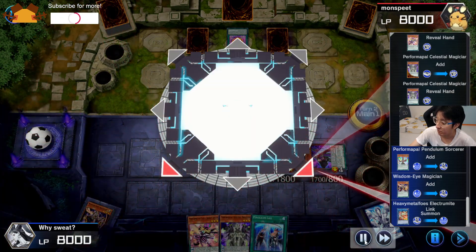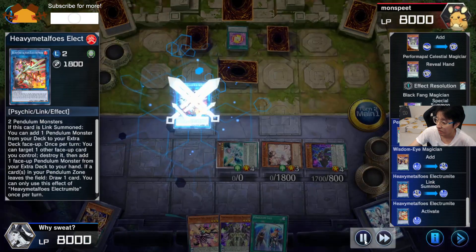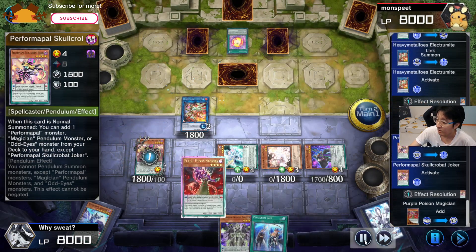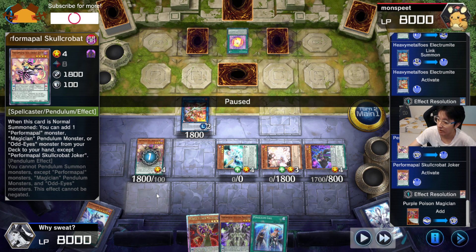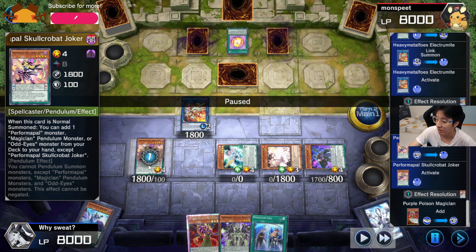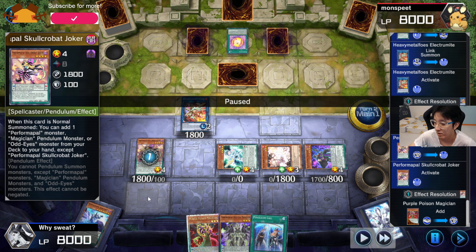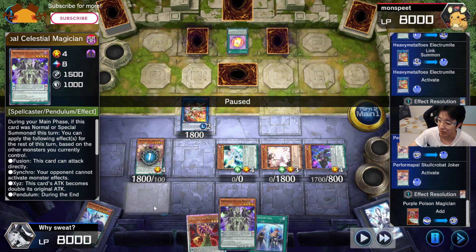Standard play: Pendulum Summon and get out Electromite. In this case I'd actually retrieve Wisdom Eye with Electromite's effect because I want to pop Double Iris, so I can get my Trap out. I'll Normal Summon, set Wisdom Eye and Celestia, then pop Wisdom Eye for Double Iris, and use Electromite's effect to destroy Double Iris to get back Astrograph.